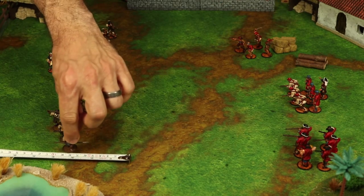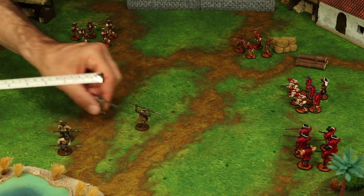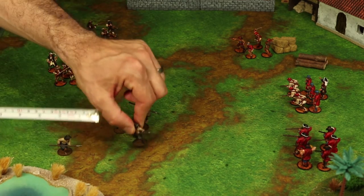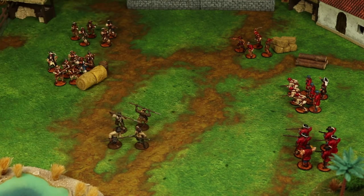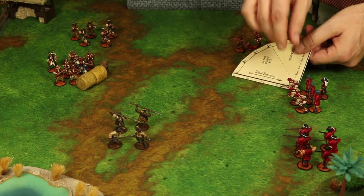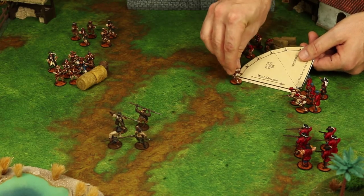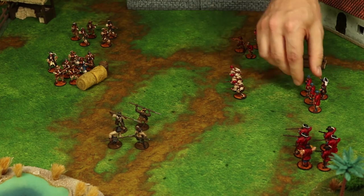Units move as a whole, but models move one at a time. Make sure when you move your models to keep the unit cohesive at the end of the movement. When measuring, please remember good sportsmanship. You and your opponent should decide ahead of time how precise measuring for movement needs to be. You can do a tournament style, where you precisely measure every model in the unit, or you can measure the first model in the unit and allow the rest to follow behind in the same formation. This can save a lot of time and makes the game more fun.